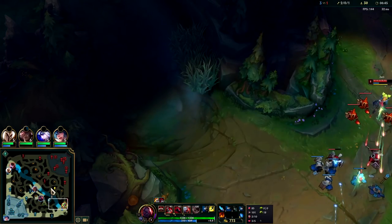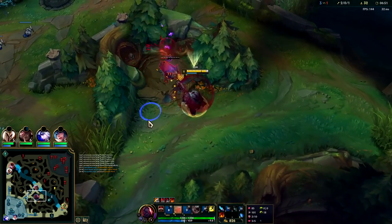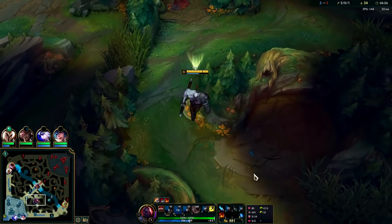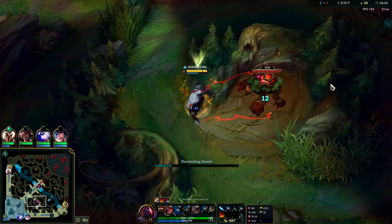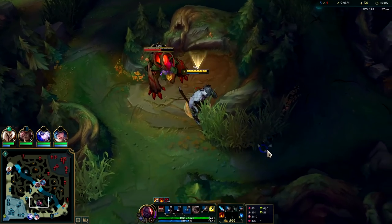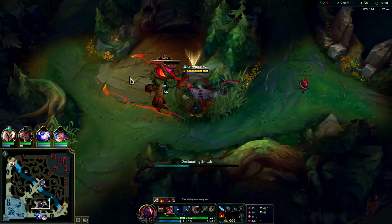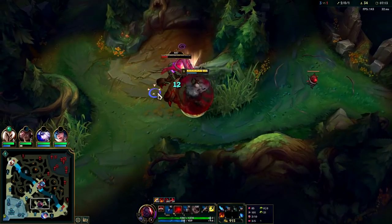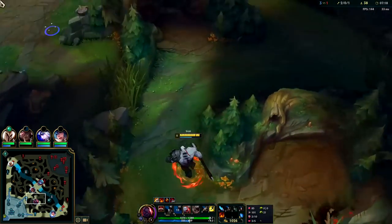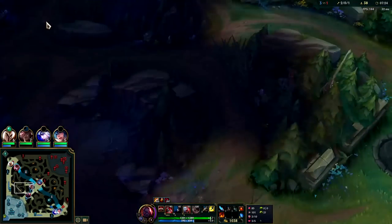E into Q, we have our W on — look how fast we take that camp. Disgusting. You can go for Phase Rush on Sion; that works better if you're playing him with Lethality with Prowler's. That's an okay option. Predator generally is going to be your best bet for ganking. For the first 15 minutes of the game, Predator is going to be way better. Once you are level 6, Predator isn't quite as useful because a lot of the time you'll lead into ganks with your R. But still, having that Predator option, you can gank with R and then the next gank use Predator. Really good rune for Sion to close distance since he has very little mobility in his kit outside of his R.